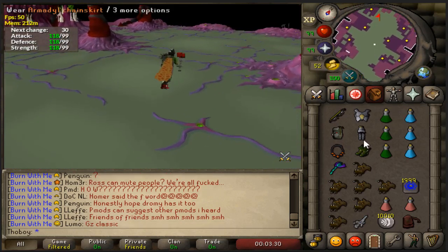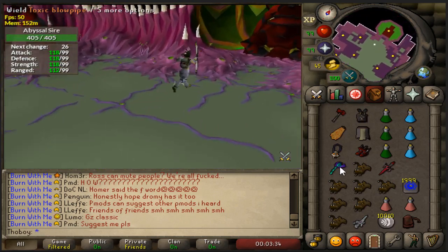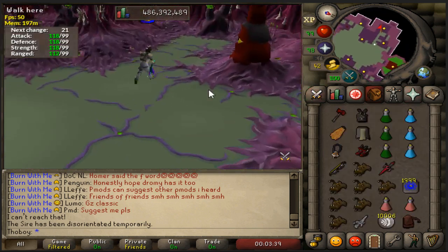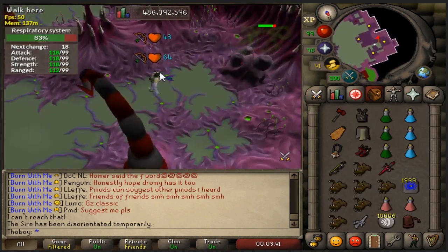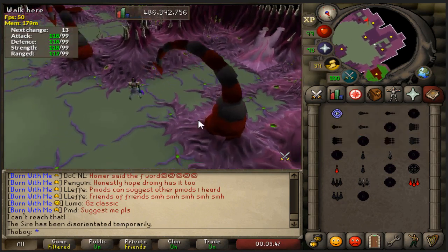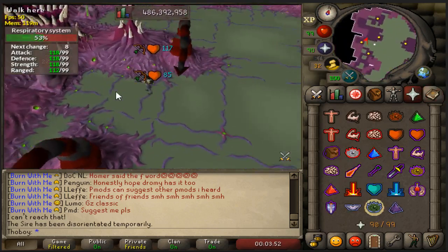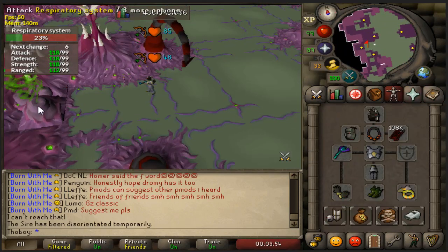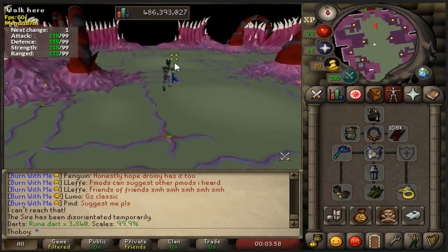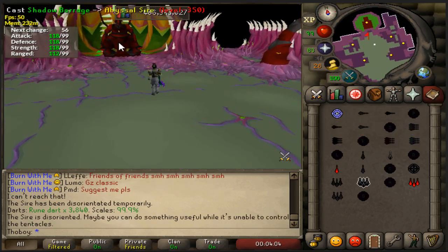The first thing is to wake it up. I always directly equip my blowpipe after shooting one arrow with my Twisted Bow because the blowpipe cannot reach it. Then you can instantly use Shadow Barrage. If you click Shadow Barrage too early it might cancel out and not do anything at all. I'm using rune darts by the way — I think adamant is good enough as well, but I like to use good darts to keep things fast.